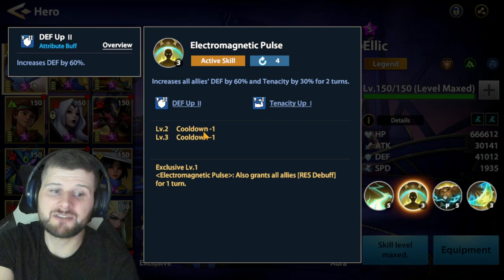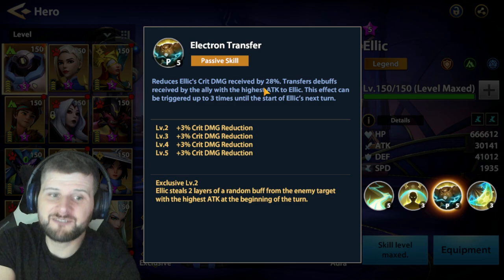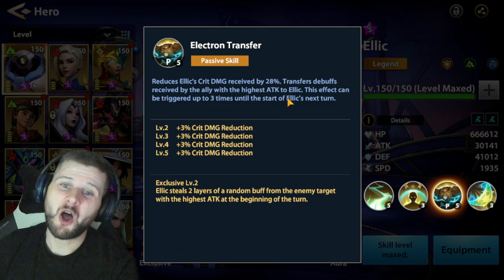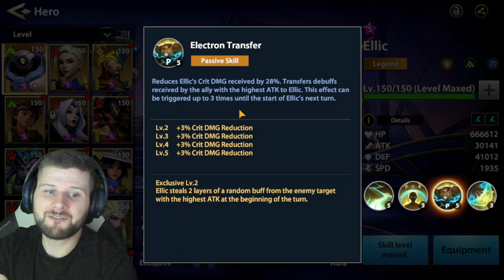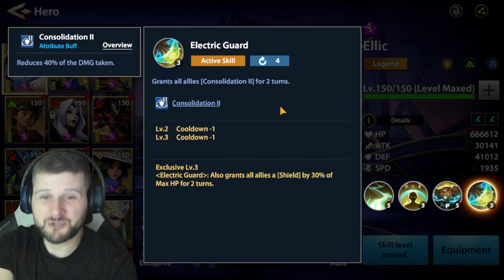His passive reduces Elek's critical damage received by 28% and transfers debuffs received by the ally with the highest attack to Elek — meaning your highest attacking allies are safe from debuffs thanks to Elek being on the team. This effect can be triggered up to three times until the start of Elek's next turn. The critical damage reduction also increases as he's upgraded — it's an amazing passive skill.